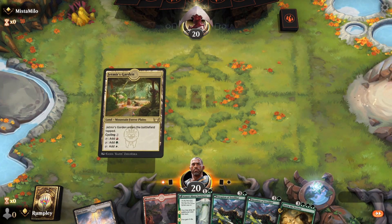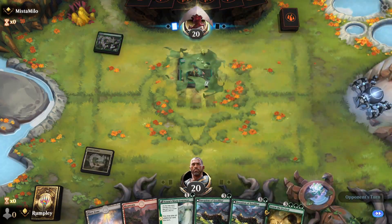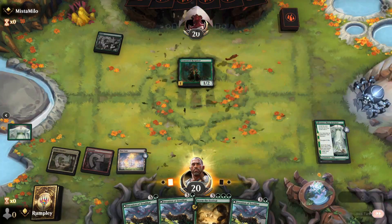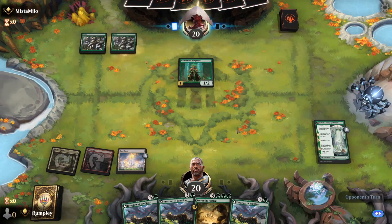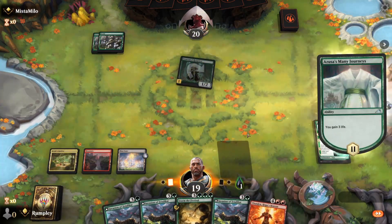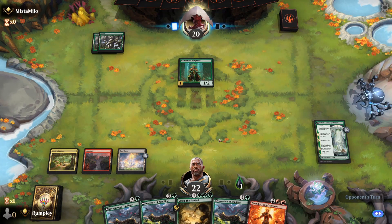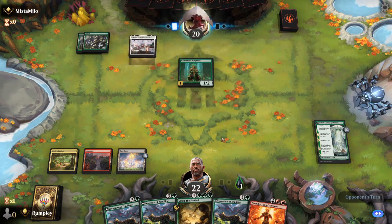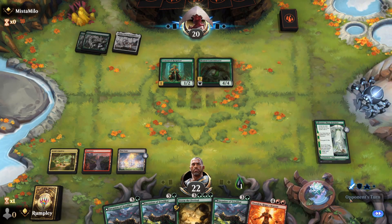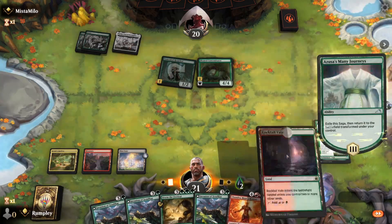We're going first. I need to hit one more land to cast the Invasion on turn three — going Azusa's Many Journeys, Invasion, Festival. My opponent is doing the Rot Priest thing early. We have this Blast Zone we can use to blow up some stuff if push comes to shove. They're playing two more Rot Priests this turn, so I think we'll just spend our turn using the Blast Zone. Need to hit an untapped land here.